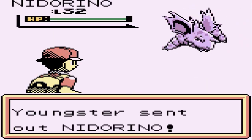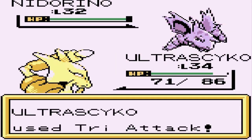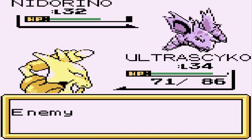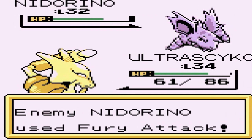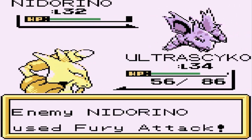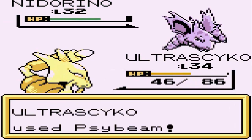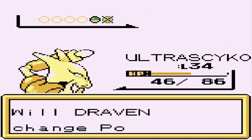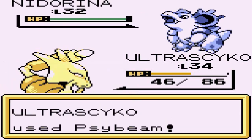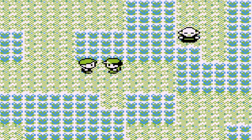Here comes a Youngster coming out with a Nidorino at level 34 — Ultra Psycho, Tri-Attack. Not effective against this Pokemon. I'm super confused — maybe it's super effective against Grass-types. He hits me five times — if you hit me a sixth time that's going to be some BS. Let's go Psybeam — super effective, say goodbye to Nidorino. He's coming out with a Nidorina. I got the remedy right here — eat this Psybeam attack by Ultra Psycho. Say goodbye, Nidorina.